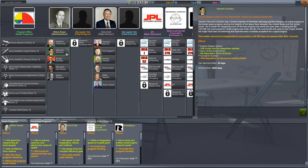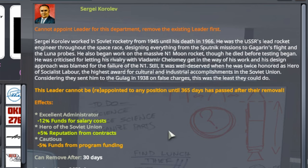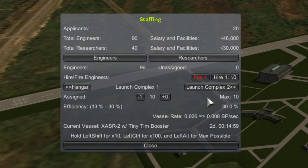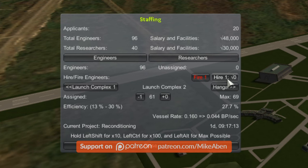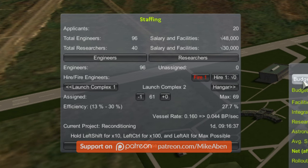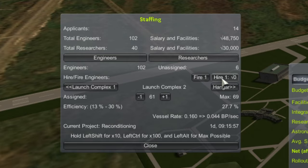I'll then replace Milton with a more conservative leader. The two candidates I'm considering are Valentin Klushko, who will knock back research salaries by 15%, and Sergei Korolev, who knocks everyone's salaries back by 12% but comes with a 5% program funding penalty. In the meantime, I'm noticing I'm eight engineers short in Launch Complex 2. The extra spots are a result of a recent expansion. I decided to hire anyway to help pump out new rockets more quickly.